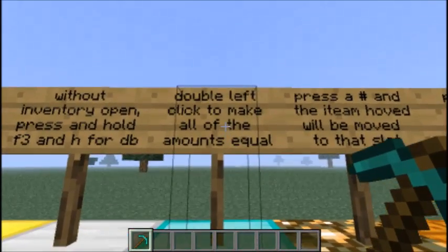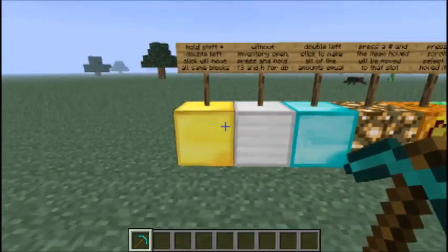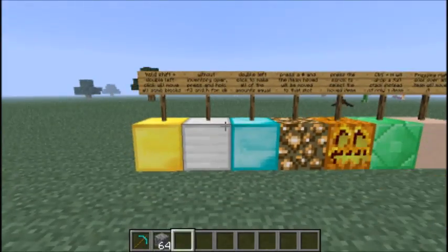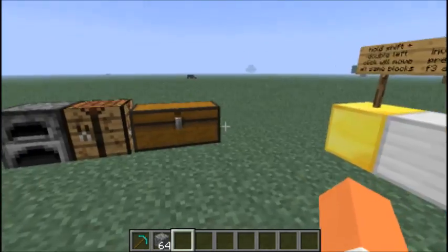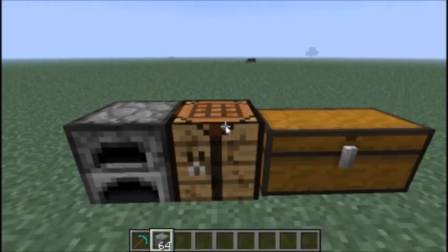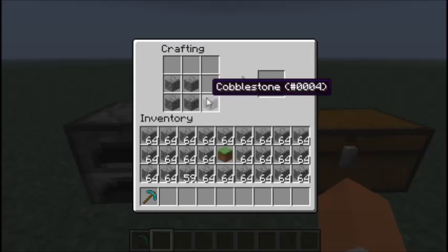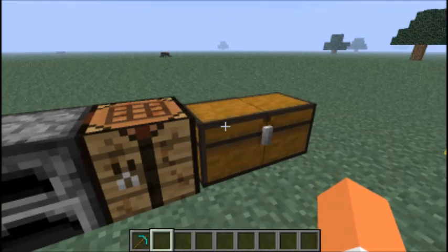This might be confusing. Double left click to make all the amounts equal. What that means is if I go to a crafting table and let's say I want to make some fences, instead of doing boom, boom, boom, boom, boom - which everyone knows takes a long time - there's a faster way.